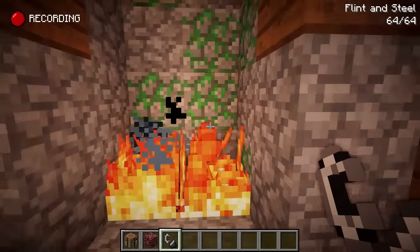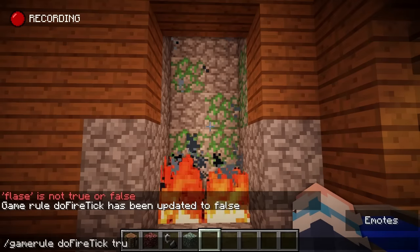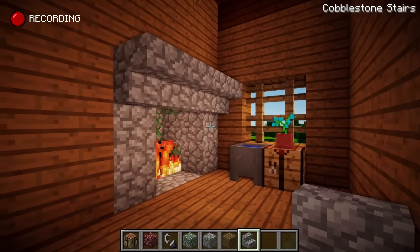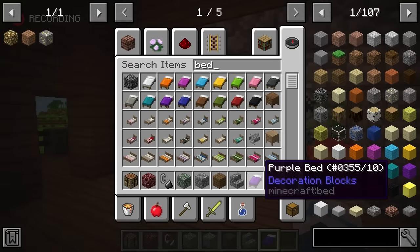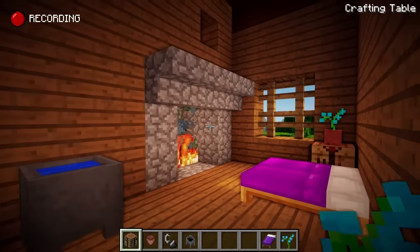Let's try that again! OK so this fire looks safe, so let's put a mantelpiece up there. And we have a very grand fire now. So what else does a witch need in her cabin? Well she's going to need a bed - I'm not really sure why there isn't one anyway, but now she has a lovely purple bed.